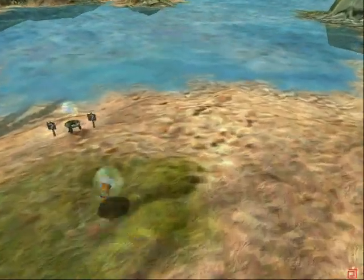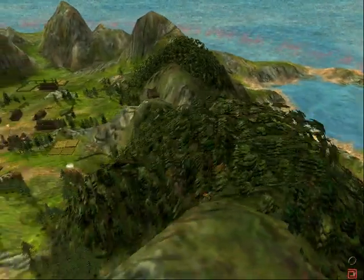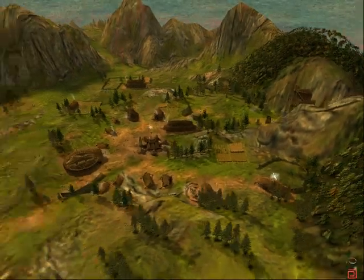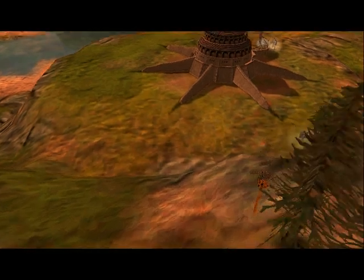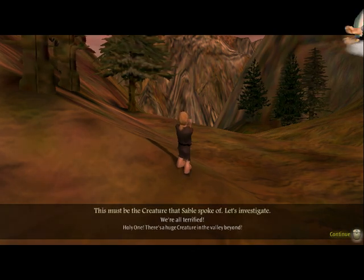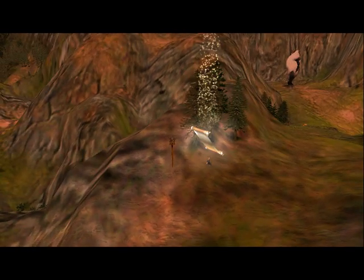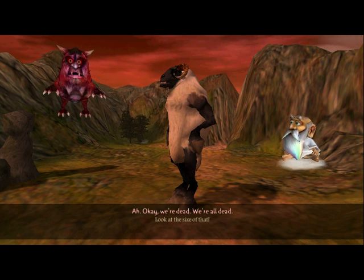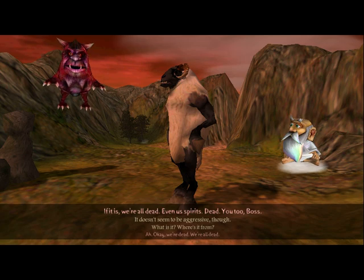I don't know how to use this exactly. Holy one, there's a huge creature in the valley beyond. So now you guys can see — we're all terrified. This must be the creature that Sable spoke of — let's investigate. Look at the size of that. Oh okay, we're dead — we're all dead. It doesn't seem to be aggressive though; if it is, we're all dead.